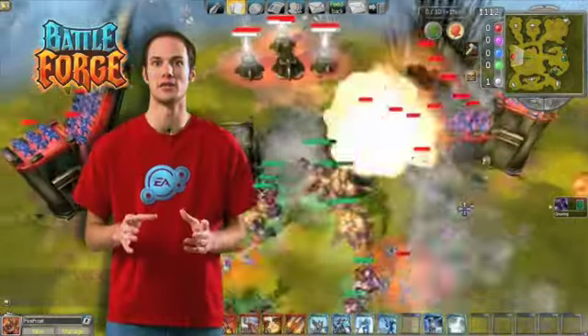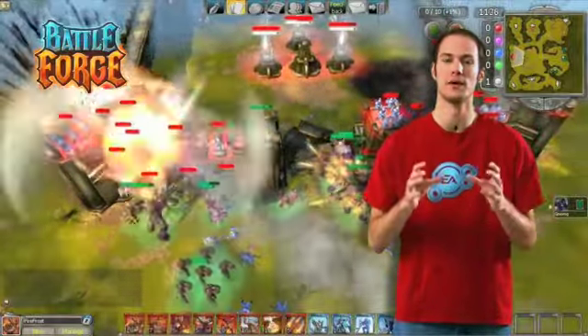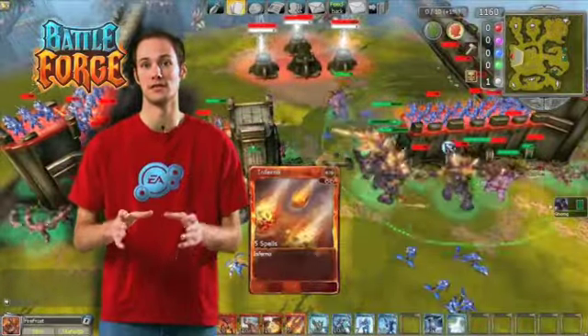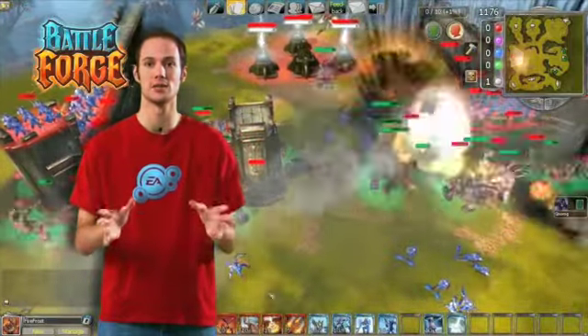Fire cards in Battleforge represent the more aggressive strategy. The fire cards deal a lot of damage, and if you would compare them to a class in an MMORPG, you would choose a damage dealer or a tank. Like the Juggernaut for instance — he's a big guy, he has lots of hit points, and he can take a beating, so you would send him to your enemies.